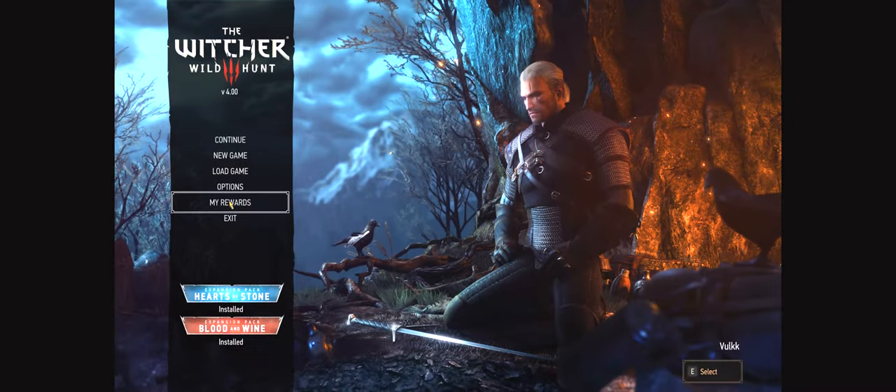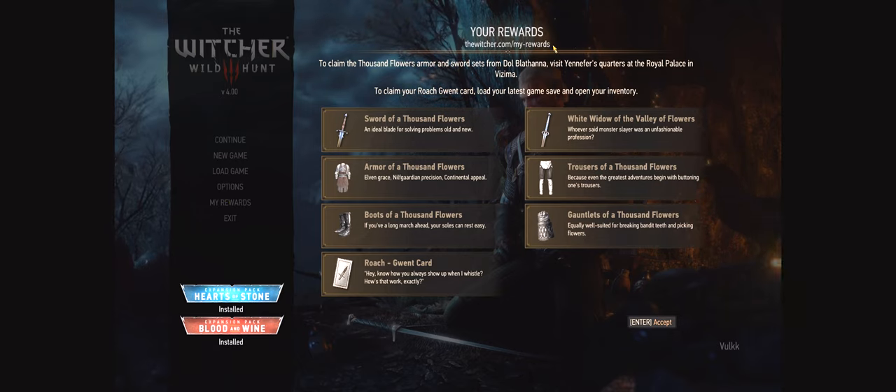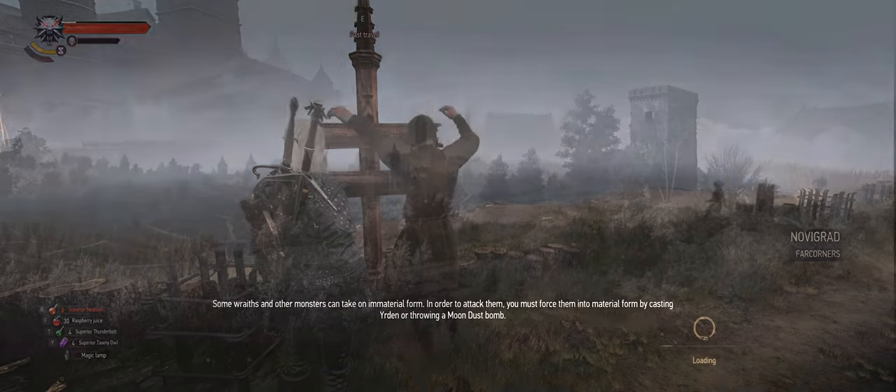Greetings, I'm Volk. To obtain the two new free gear sets part of the next-gen update to The Witcher 3 Wild Hunt, you have to sign in to the My Rewards section from the game's main menu or by visiting the witcher.com/my-rewards page. There, you'll find instructions on how to claim your free stuff for each platform. In my case, I'm showing GOG.